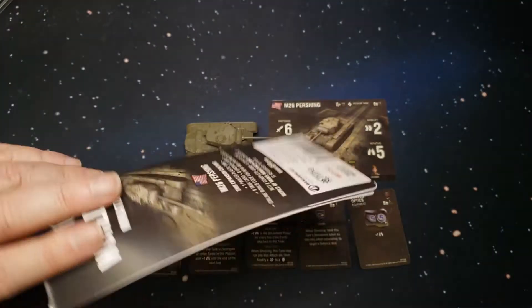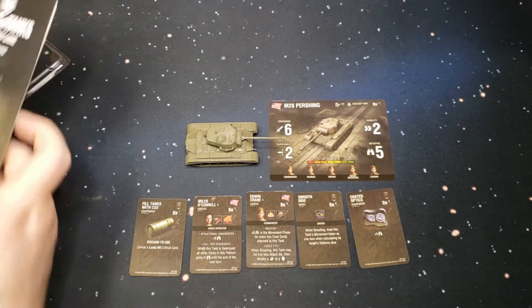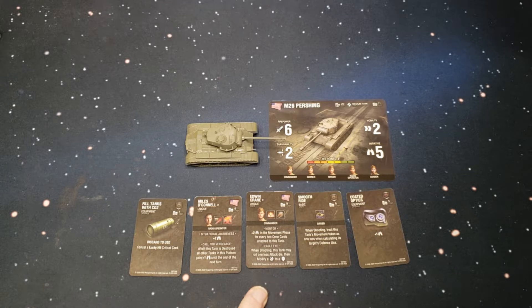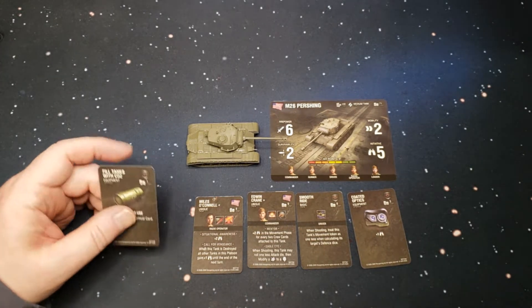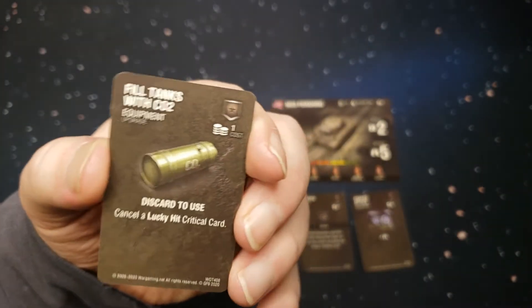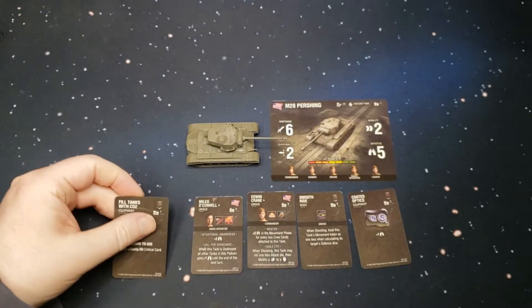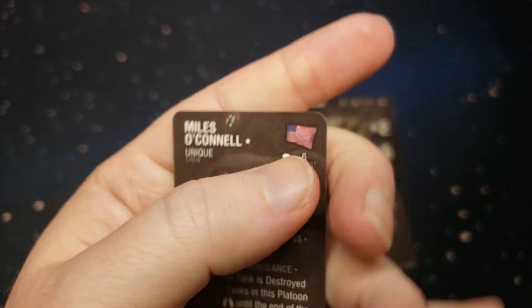Here's everything that comes in the package. You get your sleeve, and this sleeve is actually where the code is and how to redeem it for the actual video game. Here's the stat card and the five upgrade cards that it comes with. These are the bonus cards — this symbol here indicates it can be used for any tank, and this symbol indicates it has to be used for an American tank.